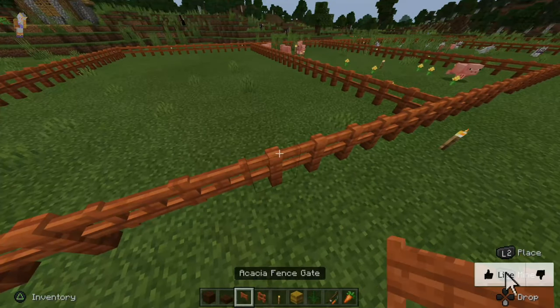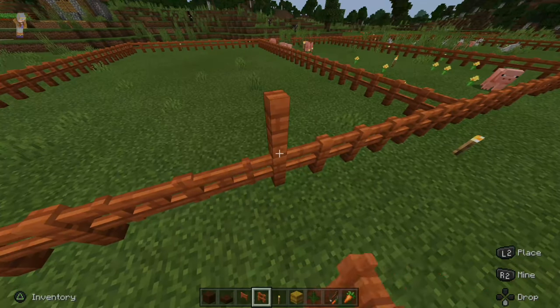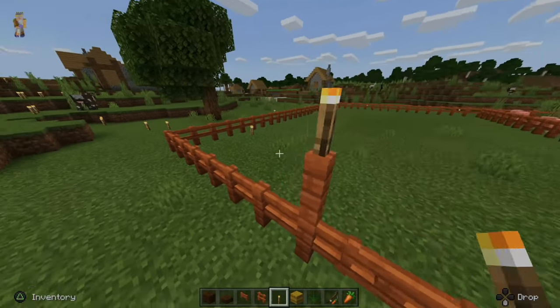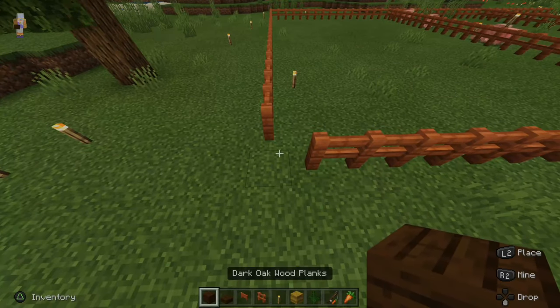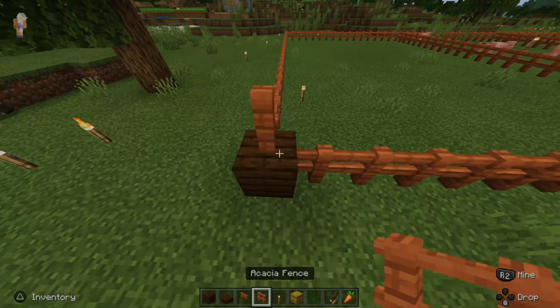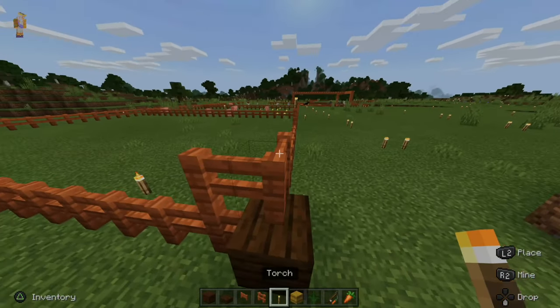Starting off with the entrance, I'm going to go ahead and put some fence posts down and make a place to put my torches. I'll make the sides a little bit nicer as well. So I'll be using the dark wood planks in this video tutorial, and I'm going to put this fence post over the top. I'll do this on all four sides.